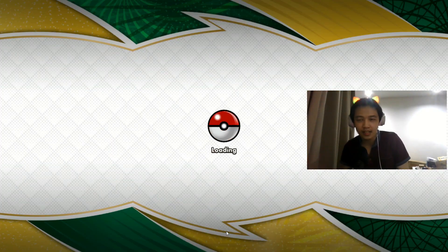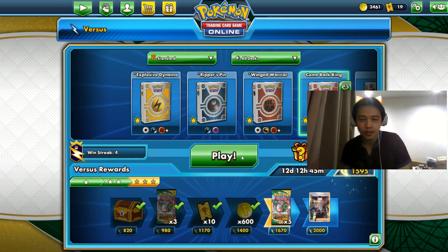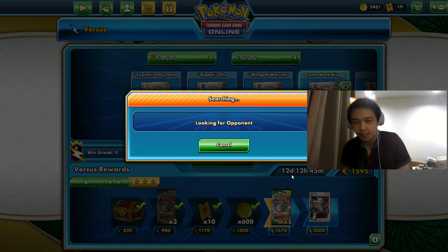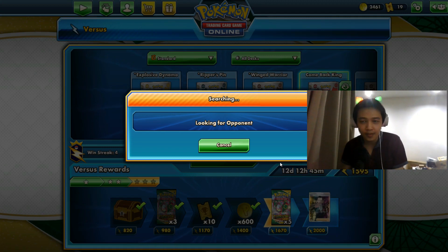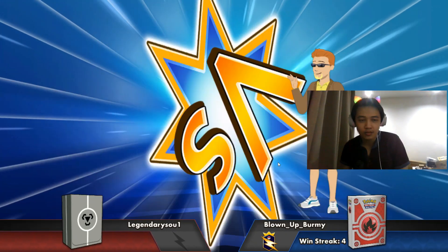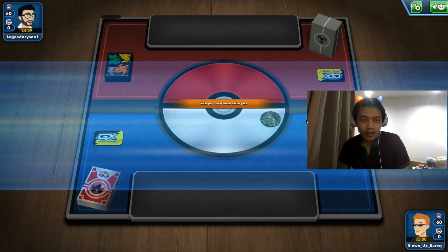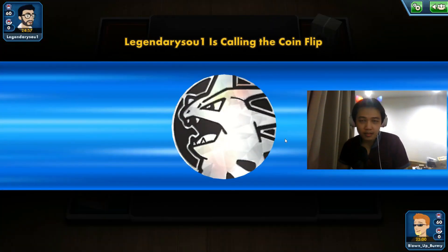Judgment Surge lets you select your opponent's active Pokémon too, but Telescopic Sight and Passimian only do extra damage to benched V Pokémon. If they only play single-prize cards you can't hit extra damage from the bench. Legendary Soul? Sorry — Tyranitar.